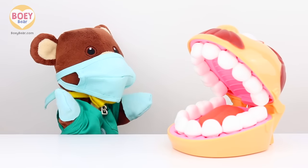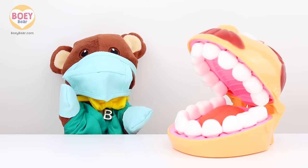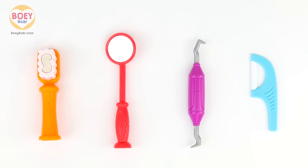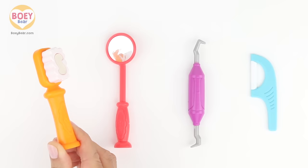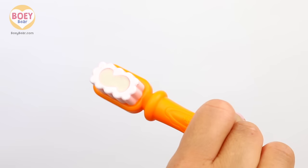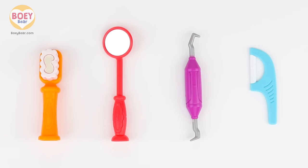Now I'm going to count your teeth. Bowie, you're missing something — your dentist's tools. Let's get them. Here are your dentist's tools. Do you know what this orange tool is? It has a brush on the top, and you put toothpaste on it to brush your teeth. It's a toothbrush.